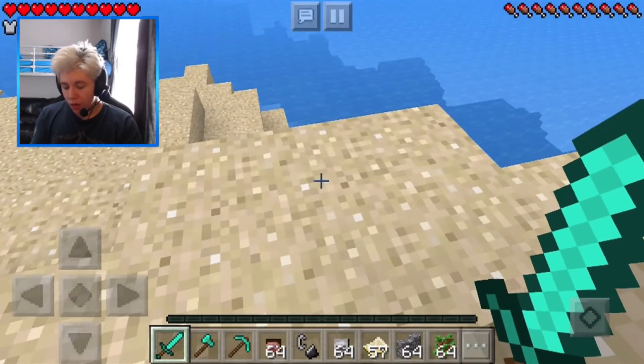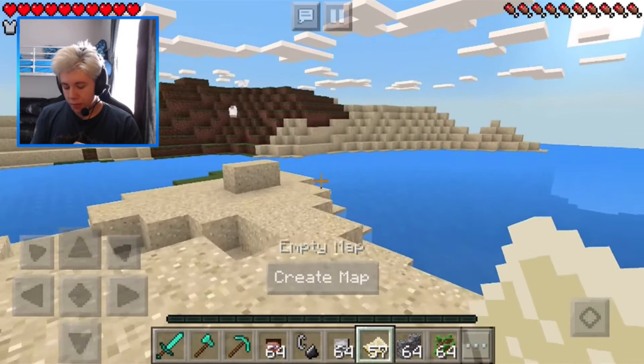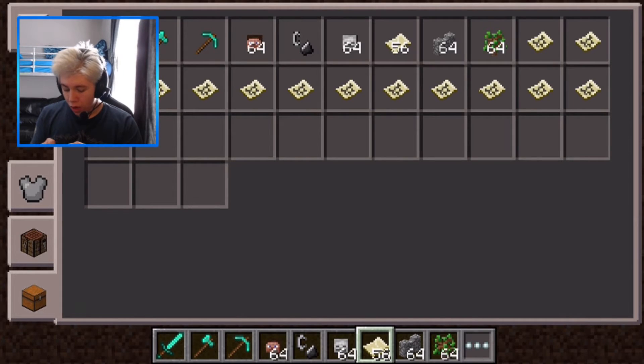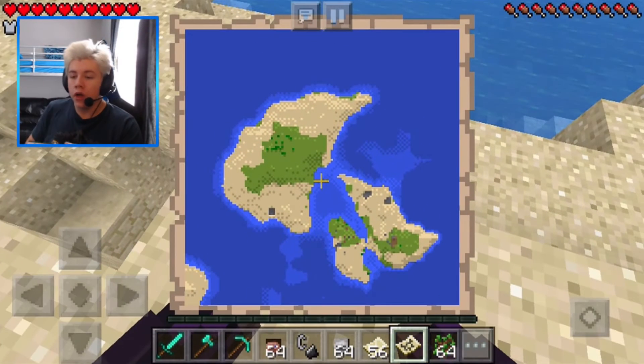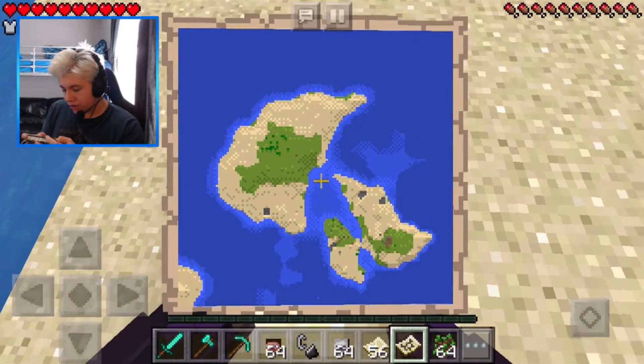We are in the world right now. We finally got maps — as you can see, empty map. If I go to create one, it doesn't work at first, but there you go. To create a map it won't show up in your hand right away, but as you can see I've got a map now.